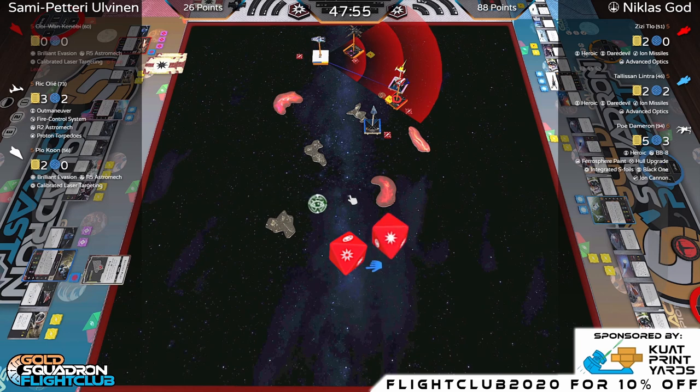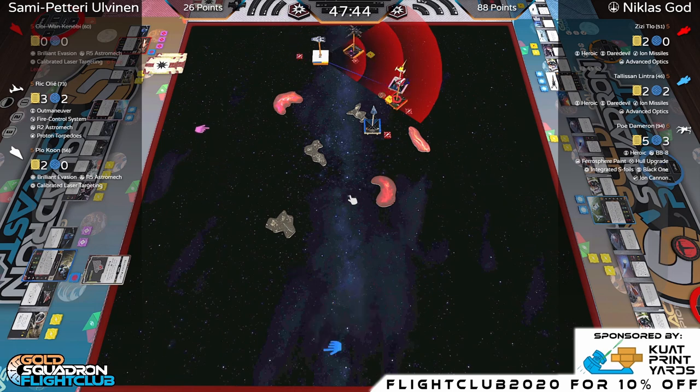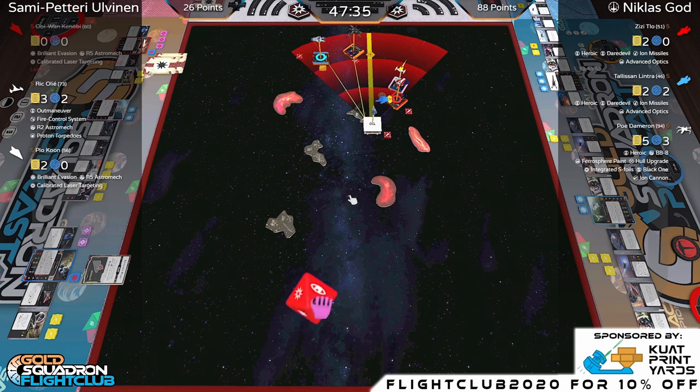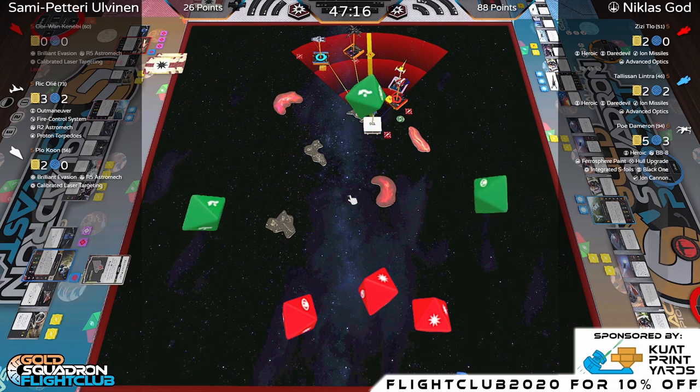Denied — no damage on Ric from Tally. Some dice ghost emotes in the chat. Ric takes the range-one shot — best chance to do actual damage — spending four dice. You need a double blank from ZZ, and that's not going to happen. ZZ is fine. Score update: 26-88, Nicholas has a very strong lead, especially after getting that half-points on Plo Koon.